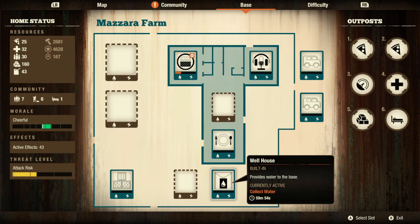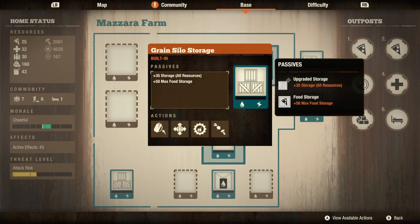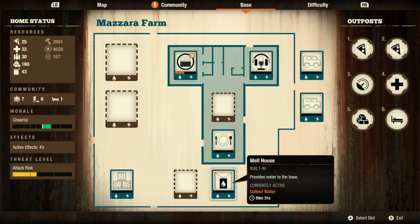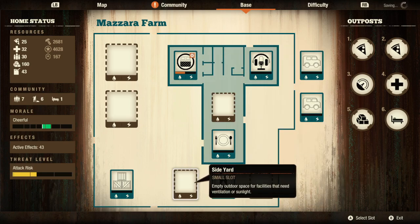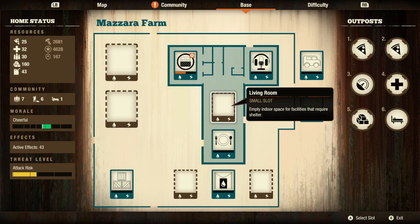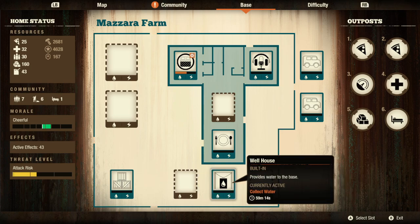It already comes with water built in. And here is the grain silo storage — it comes maxed out. You get plus 35 to everything, but food you get a plus 50. So that means you can hold 85 food, which is ridiculous. From the built-ins, you also have three customizable small slots and two large slots — one small inside, two small outside. Very similar to the police station.